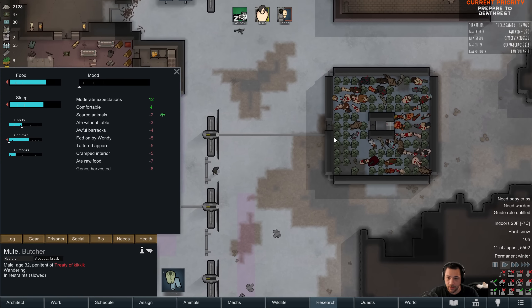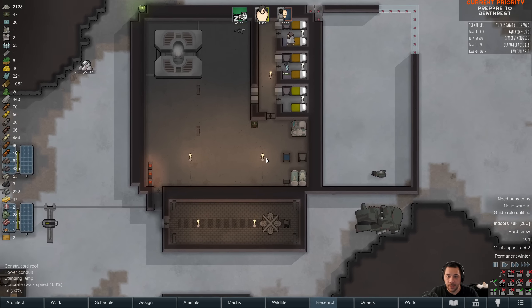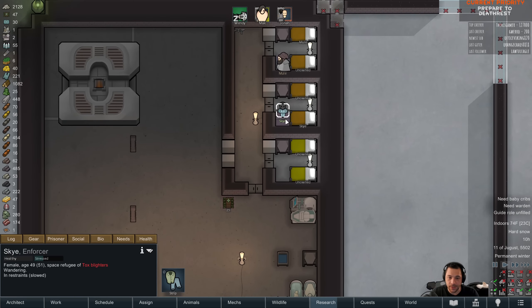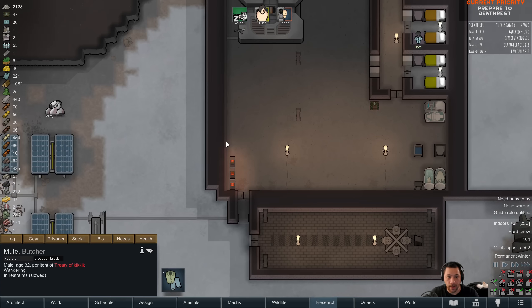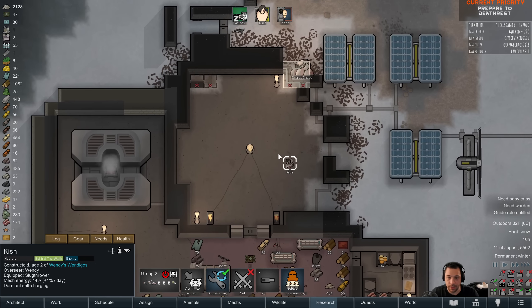They've been recently fed. Worst case scenario, what I could do is haul the spider corpses into these rooms if they start to starve — with Solwayne to keep them fed, if it really became an issue. And here, Orange Chaos is now in the correct zoning.